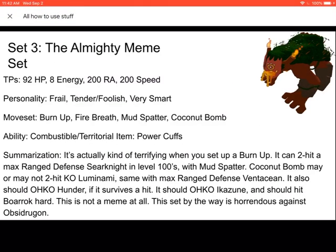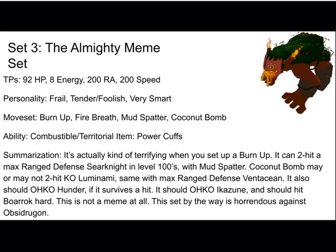The All Mighty Beam set is number three, the last one. It gives 92 HP, 8 energy, 200 range attack, and 200 speed. For real tender or foolish — I'll recommend tender because we want to survive a flash pulse from the Luminami set, from the specific Luminami set, in very smart nature. And it looks like burn up, fire breath, and what's better on Cocoa Bomb.